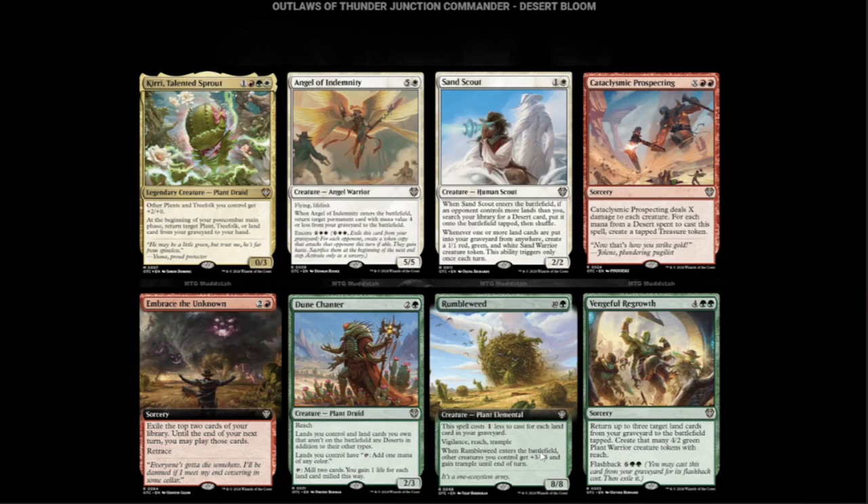Vengeful Regrowth — two green and four. Return up to three target land cards from your graveyard to the battlefield tapped. Create that many 4/2 green Plant Warrior creature tokens with Reach. It has Flashback for two green and six. This is bananas — there are some real shenanigans going on here.